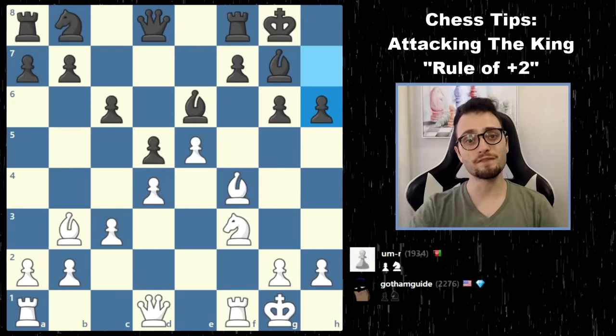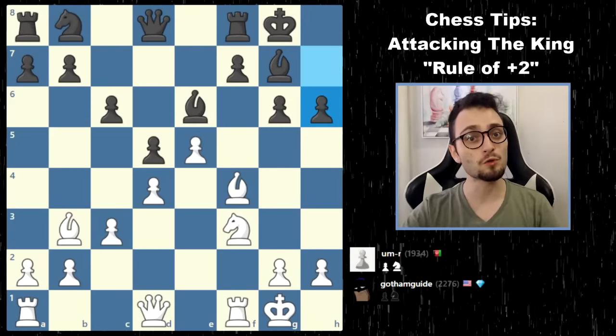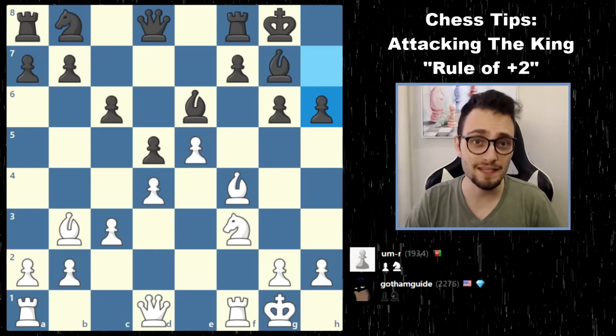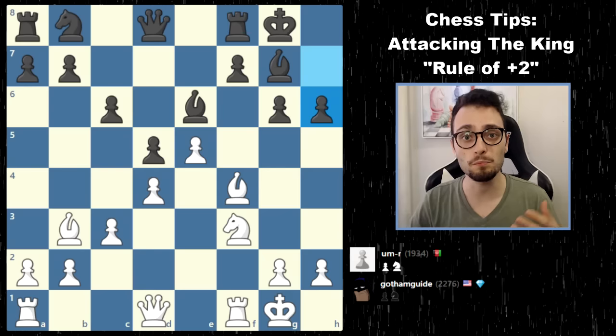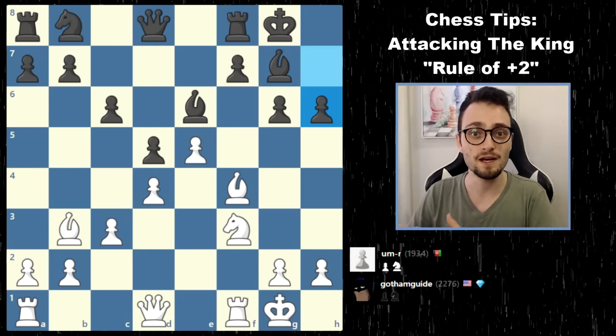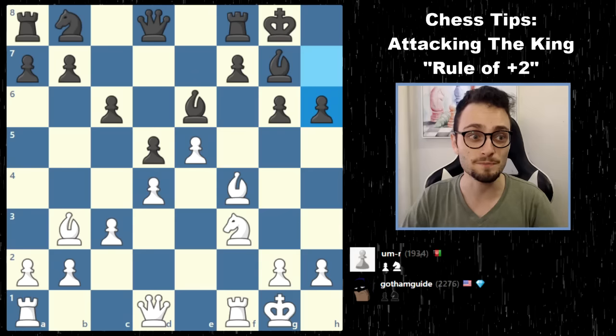Welcome to Chess Tips, where in 7 minutes or less you can learn or strengthen a chess concept. Today we're going to be talking about attacking the king and a rule I like to call the plus 2 rule, which is when you need 2 more attacking pieces than there are defending pieces to successfully checkmate or destroy the enemy king's position.